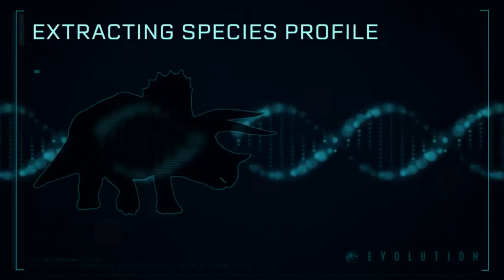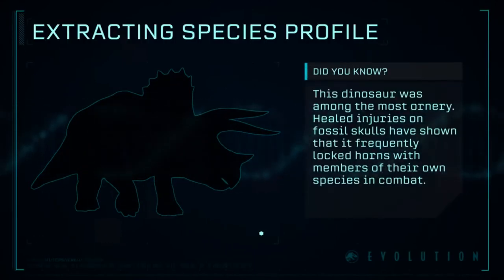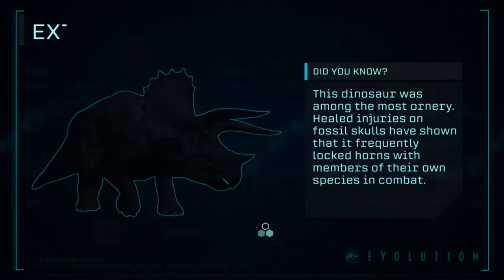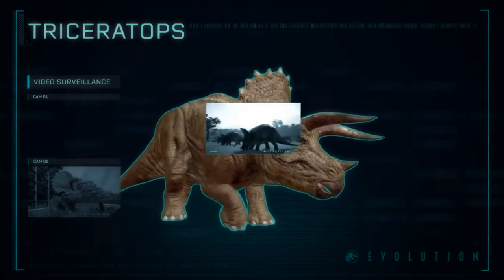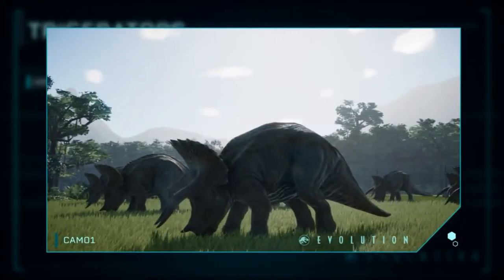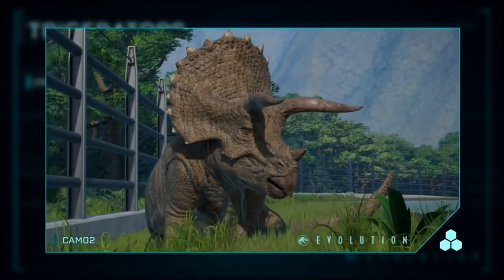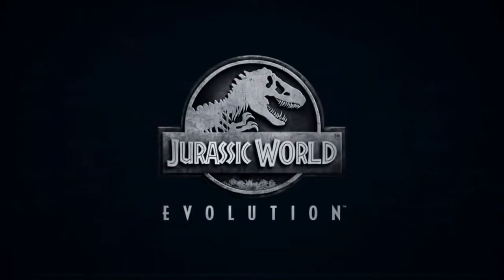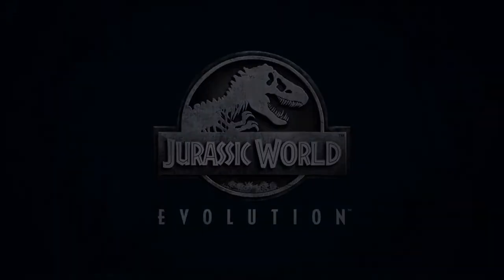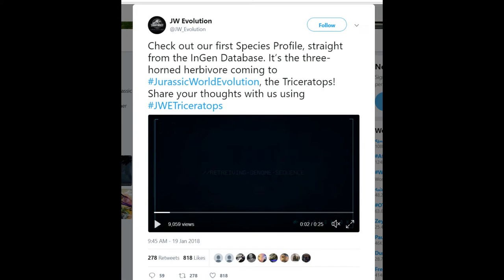Extracting Species Profile. Triceratops — a horned and armoured genus of herbivorous Ceratopsid from the late Cretaceous period of North America. The tweet they posted with the video read: 'Check out our first species profile, straight from the NGEN database. It's the three-horned herbivore coming to Jurassic World Evolution — the Triceratops.'